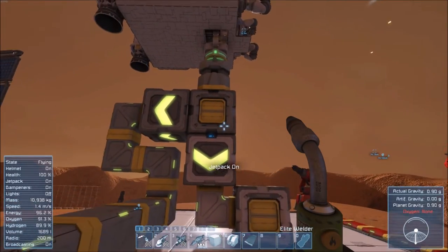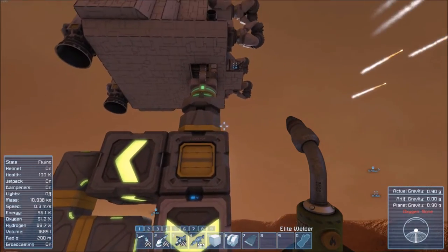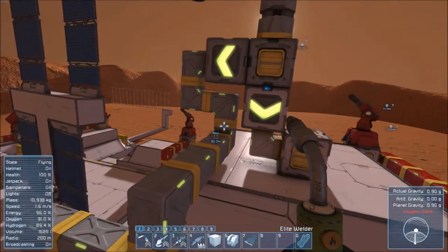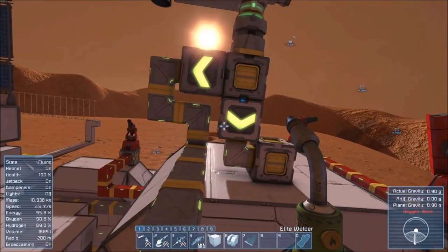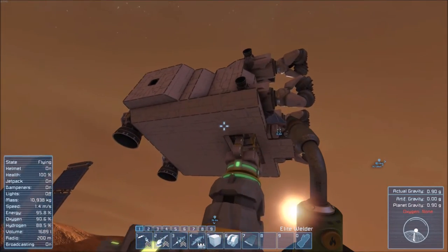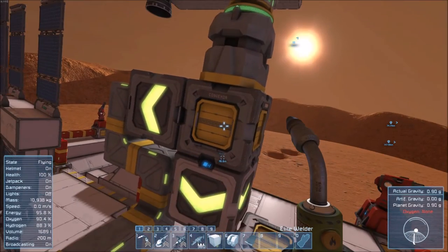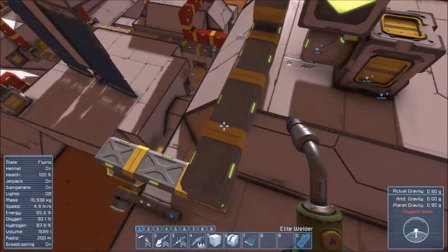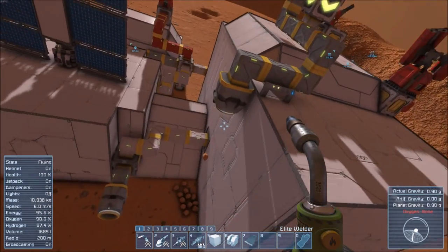Good morning, Space Engineers. Not everyone knows this, as I had to try and search for a video myself and didn't really find one explaining it fully. But once you've been mining with your little ship, I've set up a conveyor system with sorters to dispose of all the stone.